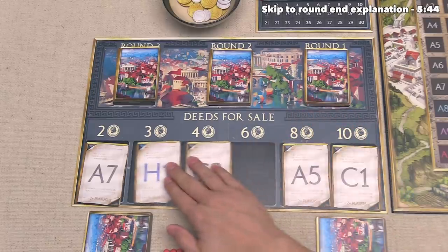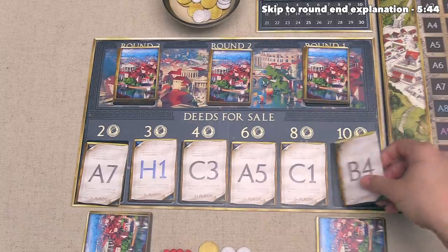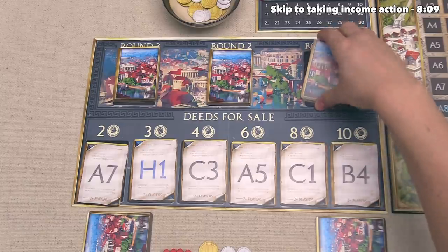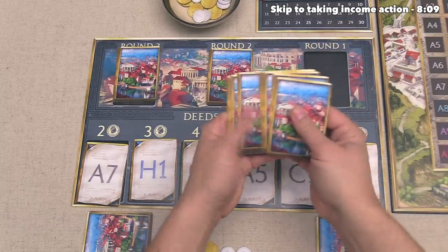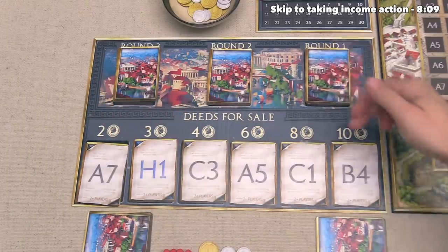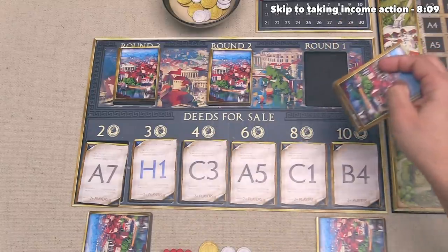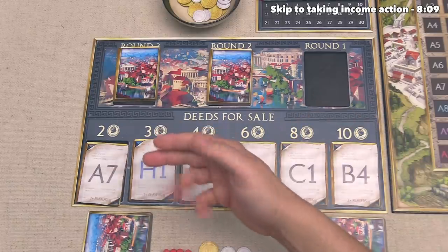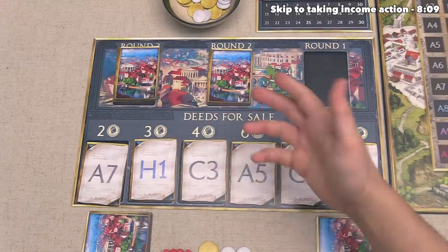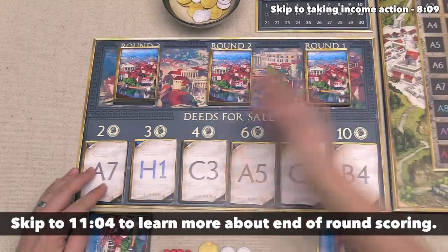The green player can finish out their turn by sliding all of these cards over and then drawing a new card from the round one deck. Now let's talk about how the round is going to end. These decks are in roughly equal stacks, and as soon as the last card comes out onto the row, the end of the round will be near. Once we get to that point, when everyone buys a lot we will not refresh more cards, and once the last card is purchased, every player will get one more turn including the player who took that last card, and then the round will be over and we go into scoring.